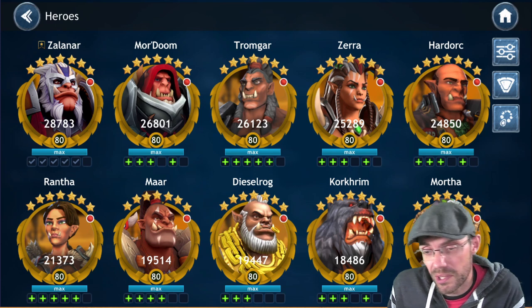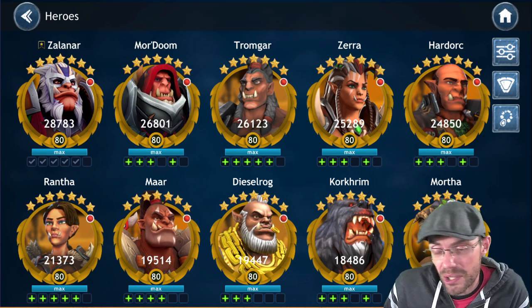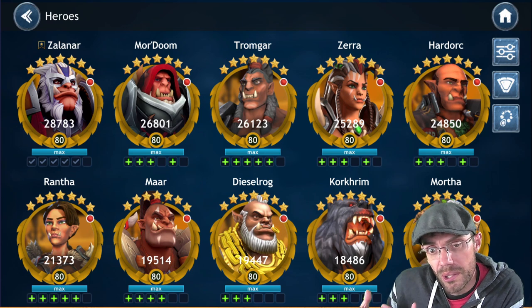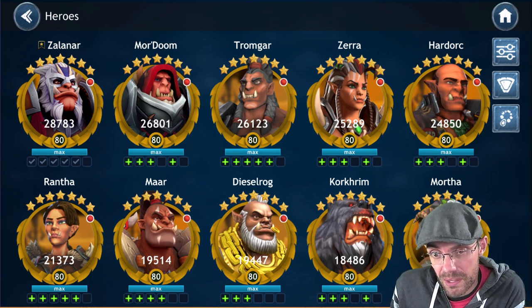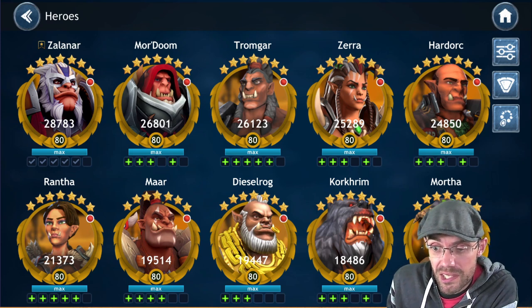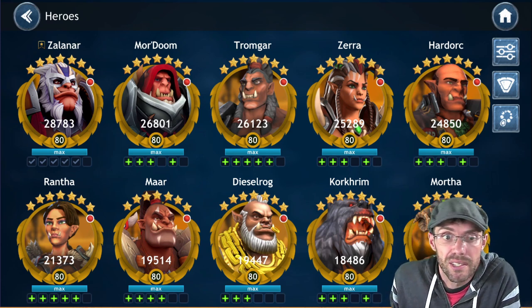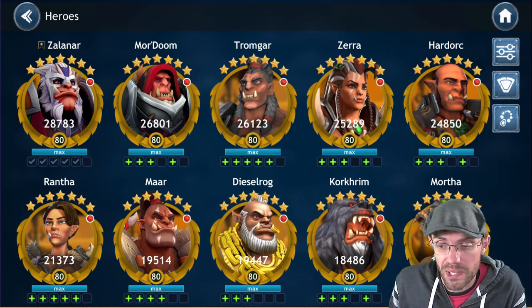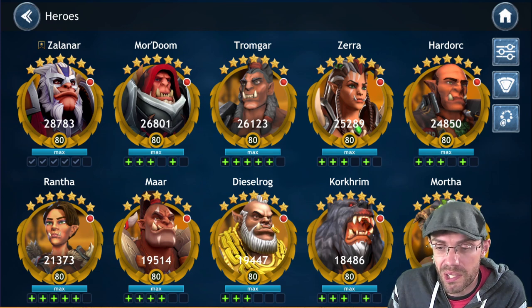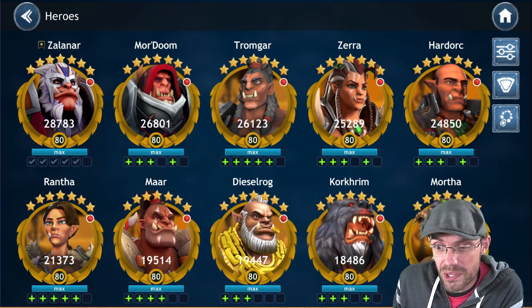So we talked a lot about orcs — you have your team of Mortha, Corkrum, Mar, Rantha, and Tromgar, and you were working to unlock Soleus. At this point, you don't want to stop working on your orcs until you get Soleus to seven star. Once you get certain characters to seven star, you can start farming in different locations, so we're going to start setting up for the next person.